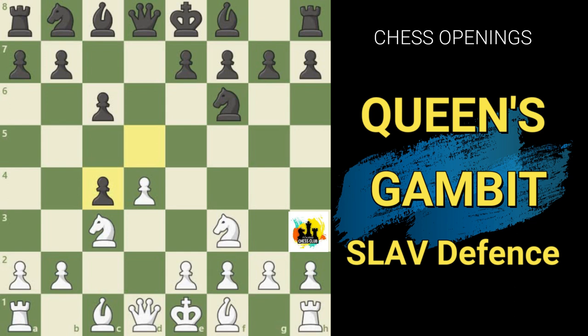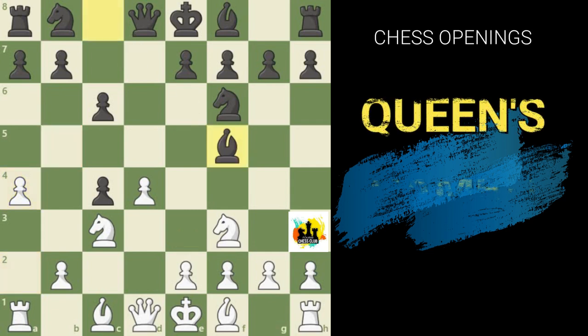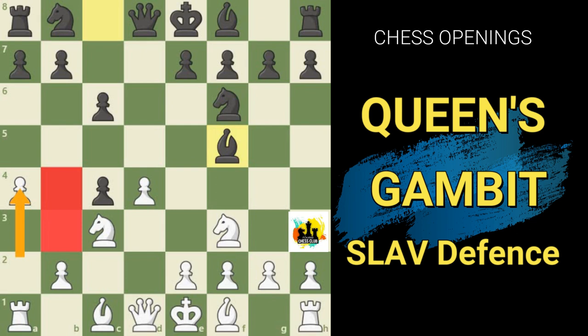To avoid this problem, White universally plays a2 to a4, preventing b7 to b5 outright and aiming to recover the pawn, perhaps with pawn to e3. This is a solid plan and leads to a slight initiative for White, but Black can claim a couple of small victories. First, he is now fully justified in playing bishop to f5, activating that light-squared bishop before playing e6. Black has deprived White of the opportunity to play queen to b3. Black's second idea is that by provoking a2 to a4, the b4 square becomes a vacant outpost — a bishop stationed there cannot be pushed away by the typical a2 to a3, which White would normally have in such situations.